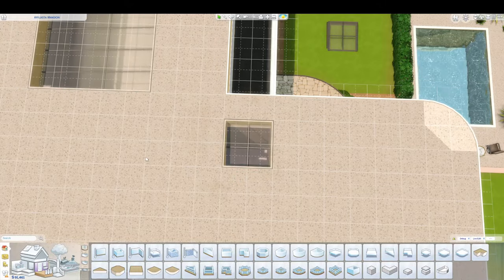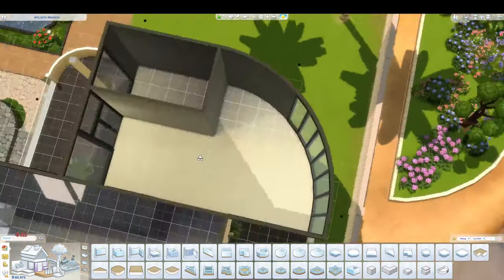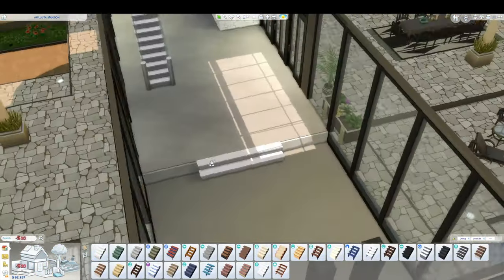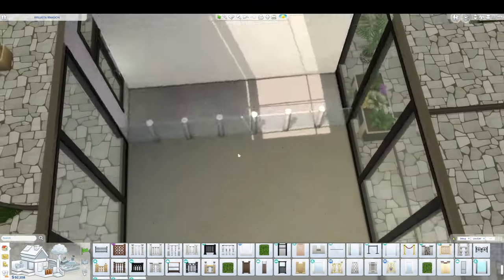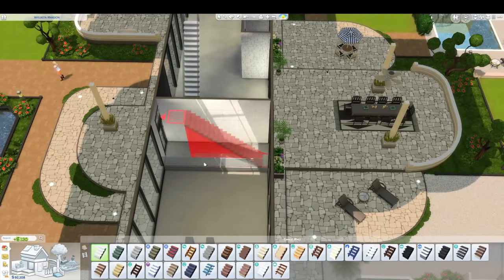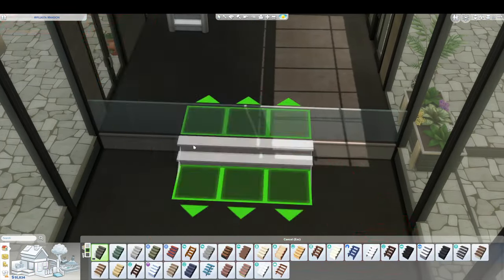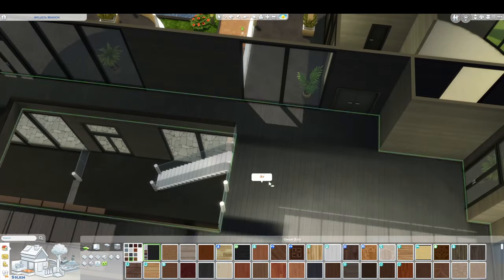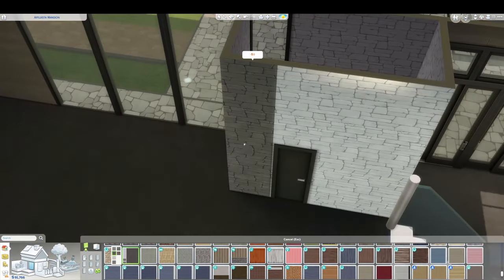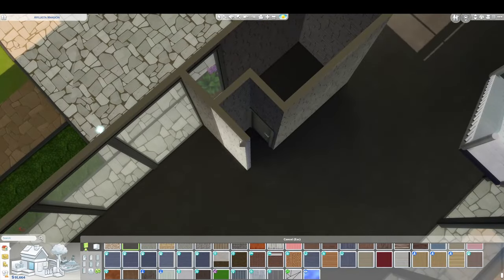I'm going through now and checking all the lighting. I noticed sections up the top didn't have windows, so I'm putting some skylights in. During the day as the sun passes over you do get more light in there. I'm organizing the layout I wanted inside — you've probably seen me do these stairs multiple times because the build kept breaking because of those curved walls. There's a little tip: if you're using base game fences and you want to get rid of all the poles, draw some walls off to make enclosed rooms and when you get rid of them you get a nice flat fence, which is more modern.